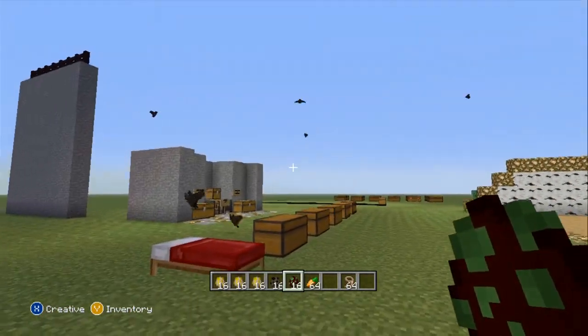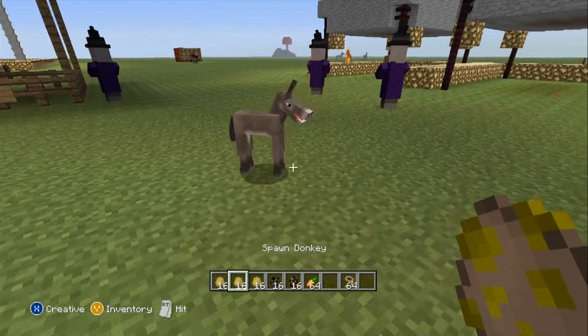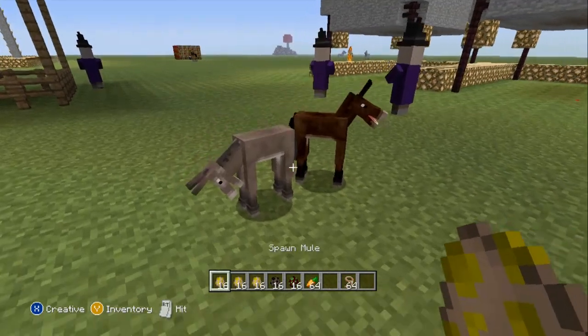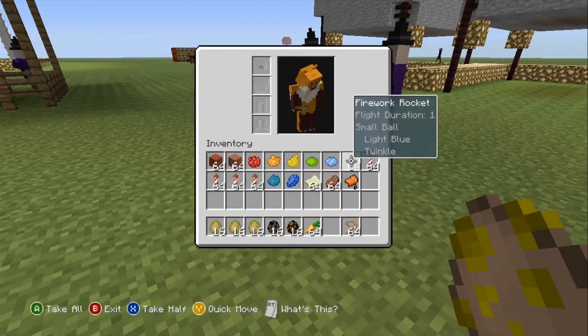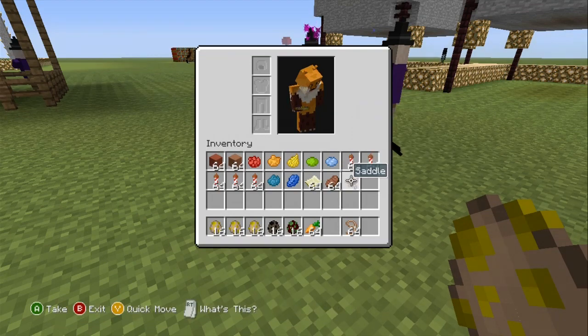And the bats are still going to remain here. So, a thing about the donkeys and as well as the mules — they will actually be the animals that will be used for actually carrying items.